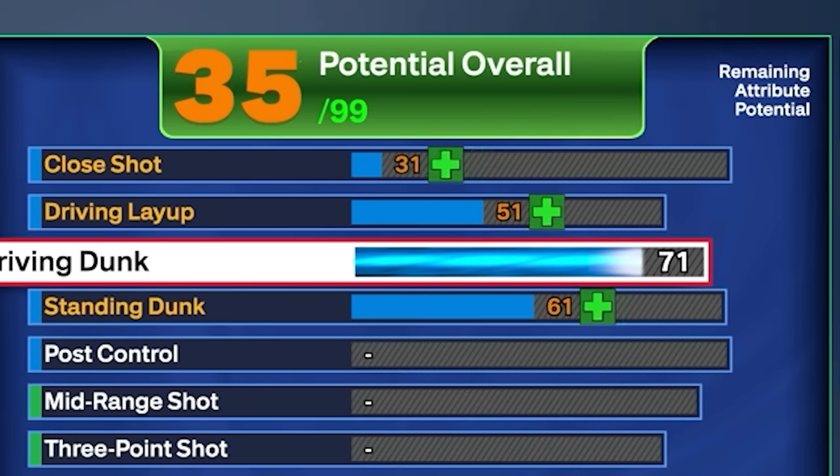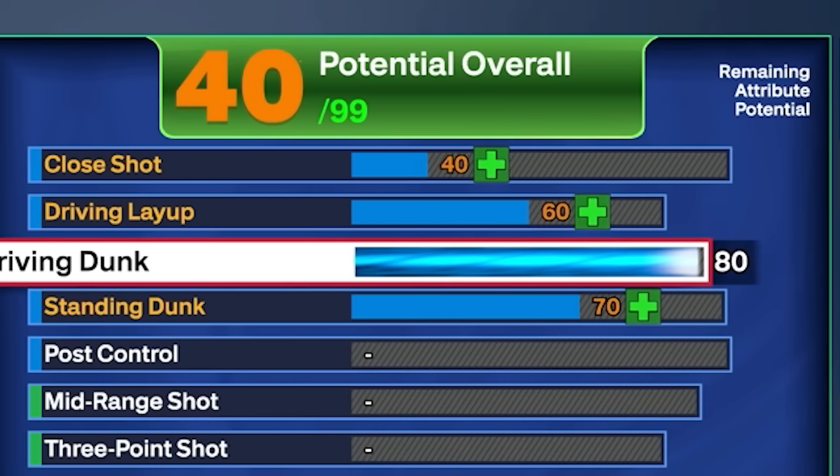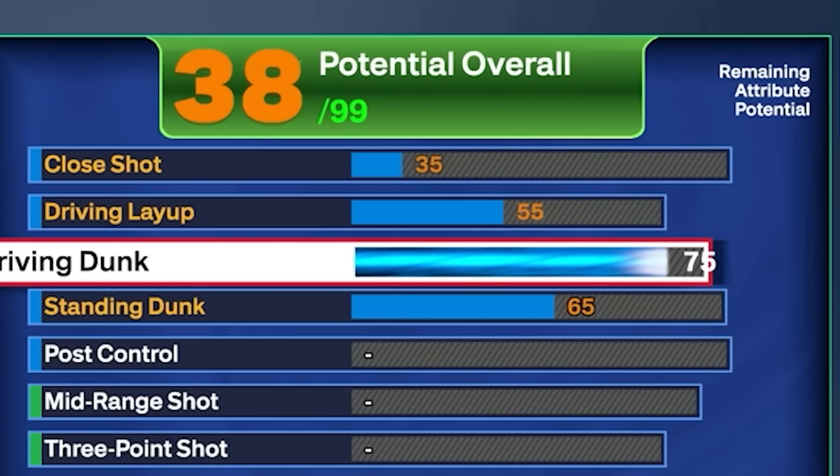The first thing I wanted to make sure I got on this build was a 75 driving dunk so I can get all the basic dunks that I need. I don't really need nothing too crazy, but the 75 is going to give us back scratchers, all the safe dunks. If you want to go up to 80, you do get quick drops off 1 at 80. But since you have to be starter 3 to get those quick drops off 1, I'm going to stay with 75 right here.